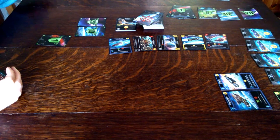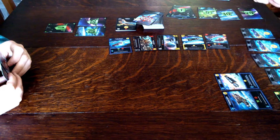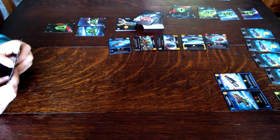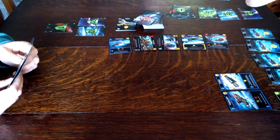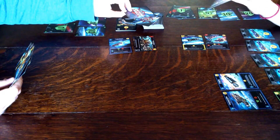Then I gain four, five, six, seven, eight money. And the ship goes on top of my deck. I'm going to buy Fleet HQ. So that goes into your discard — draw a card, then scrap a card from your hand.